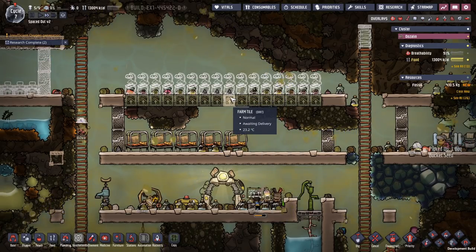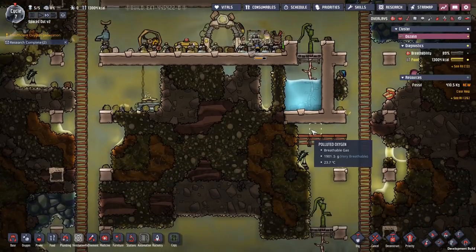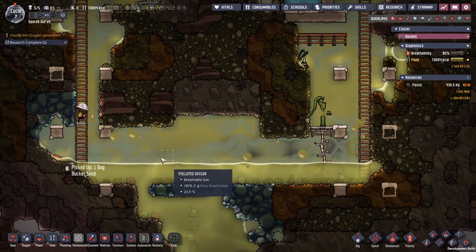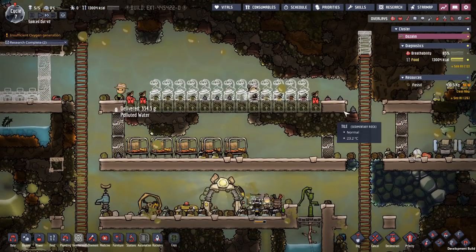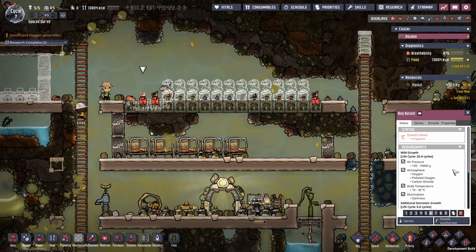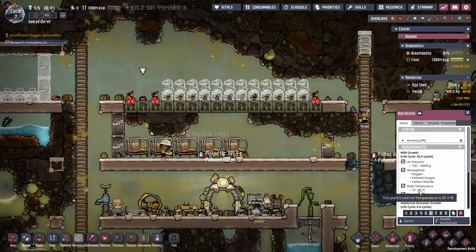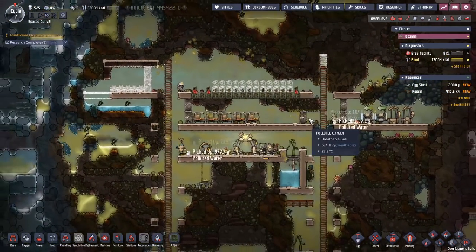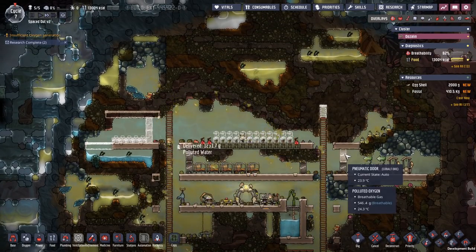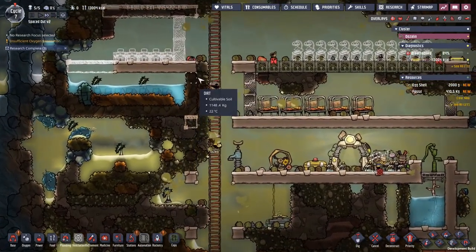They also take a stupid amount of water to reach 40 kilos per cycle. So that's why we need the pitcher pump down here so we can pump up water. We don't have the aqua thing where we can feed them through. Irrigation is missing air pressure, oxygen, pollutants, and carbon dioxide. They have a very narrow range of 10 to 30. These ones are good, but they're not the ones we really want. We want the other ones, but we have trouble with our food - that's something we need to deal with first.